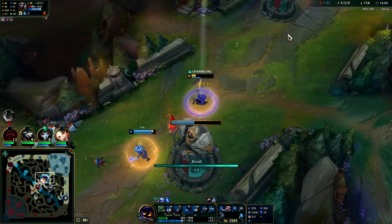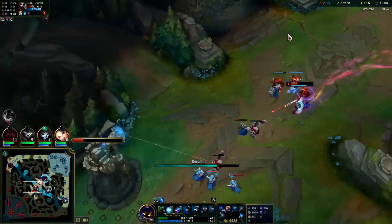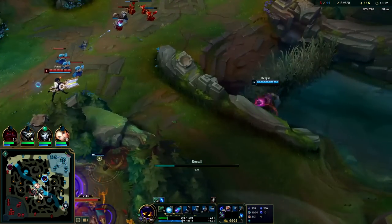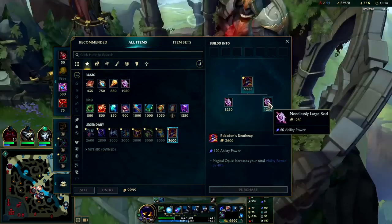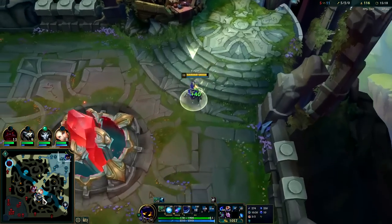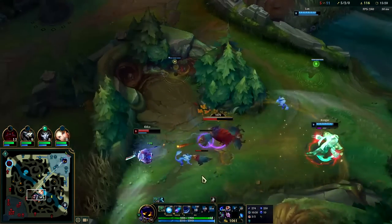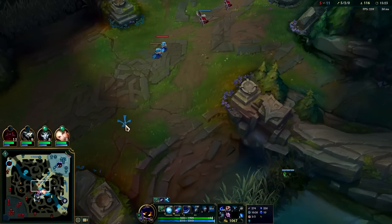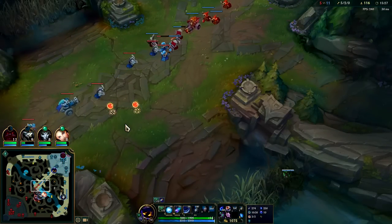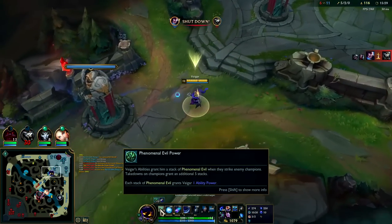W, Q — he almost died for that, he lost a lot of health, he can't do much now. I didn't have the damage to kill him without R. We can't afford double Needlessly. The awkward thing about building Rabadon's is you're oftentimes leaving base with a lot of gold — that's why you would never rush it first item, even if you had 100 Q farm or 100 passive farm.